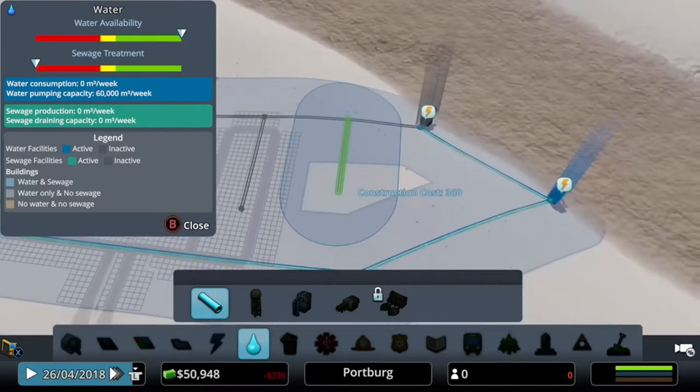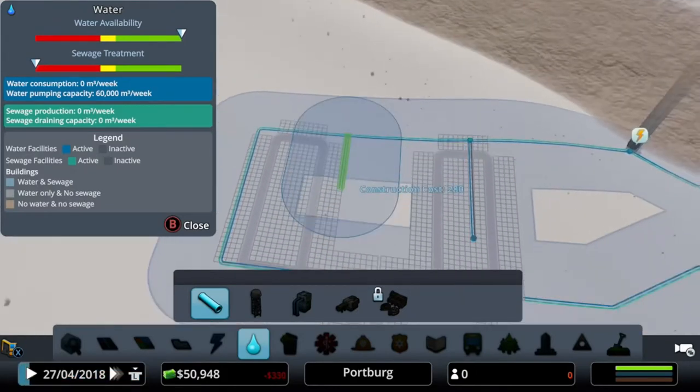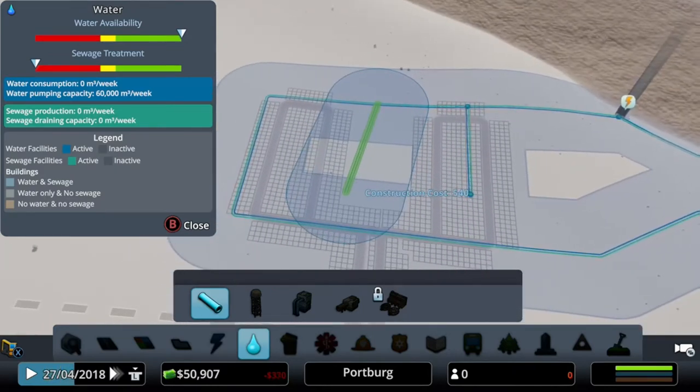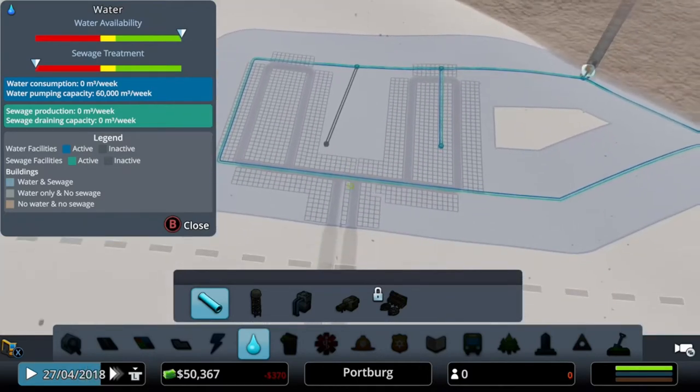Try not to use as much water pipe, because it does cost money - it does cost a daily occurrence. As you can see by my money, I have a red at the moment which means my money is going out and not coming in. Try and use as less as possible but try and cover as much area as possible.